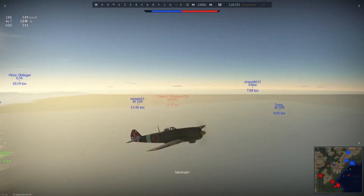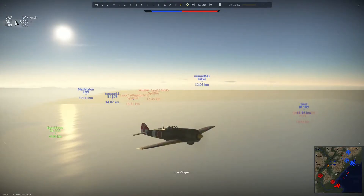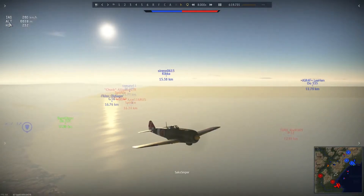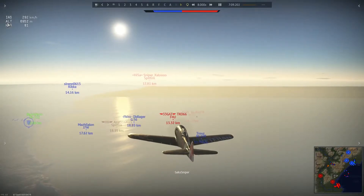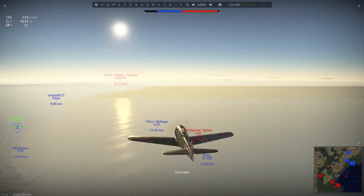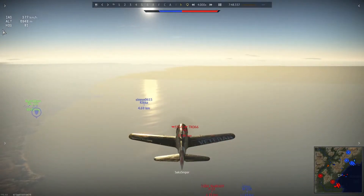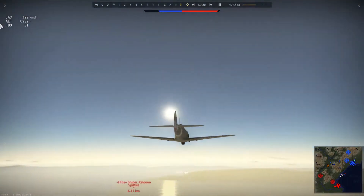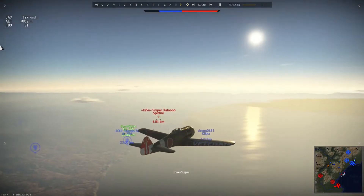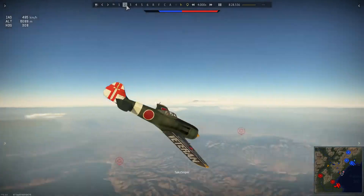We're at 6,000 metres now. The climb rate of the KI-84 Otsu is about 18 metres per second. You can put it in a 20-degree climb until about 2.2 kilometres, and then if you put it into a 15-degree climb after that, you can get to about 4.9 kilometres, all without dipping under 270 kilometres per hour in the climb. So it's a pretty average — if not poor — climb rate at battle rating 5.7; you get out-climbed by pretty much everything.